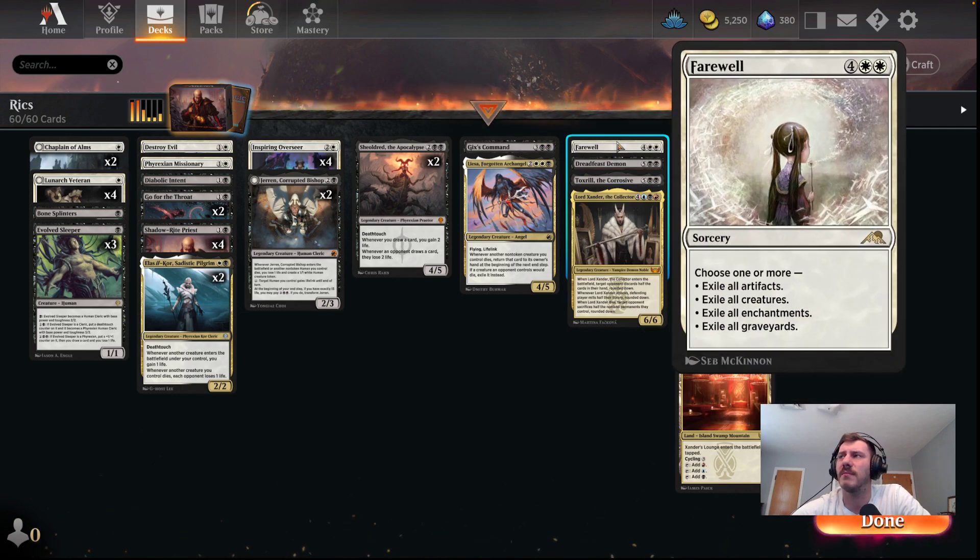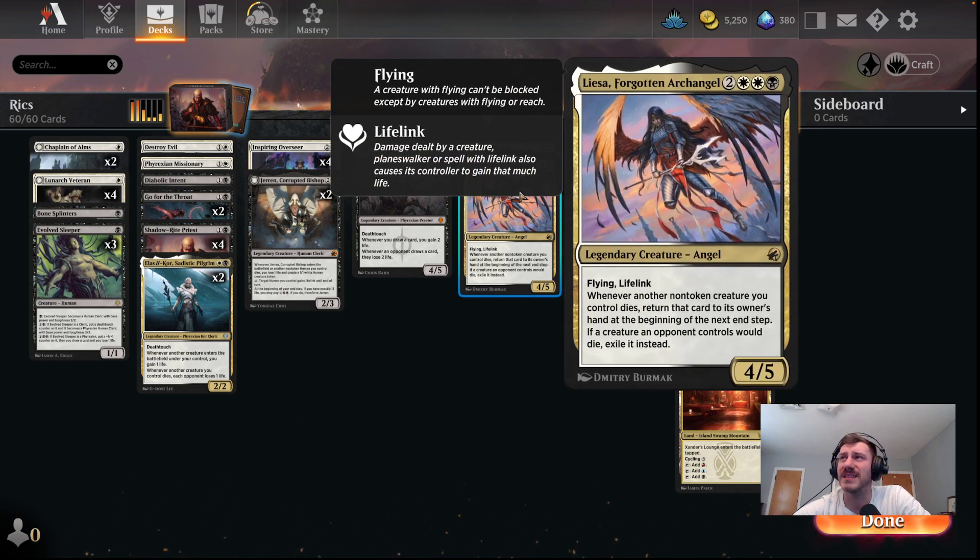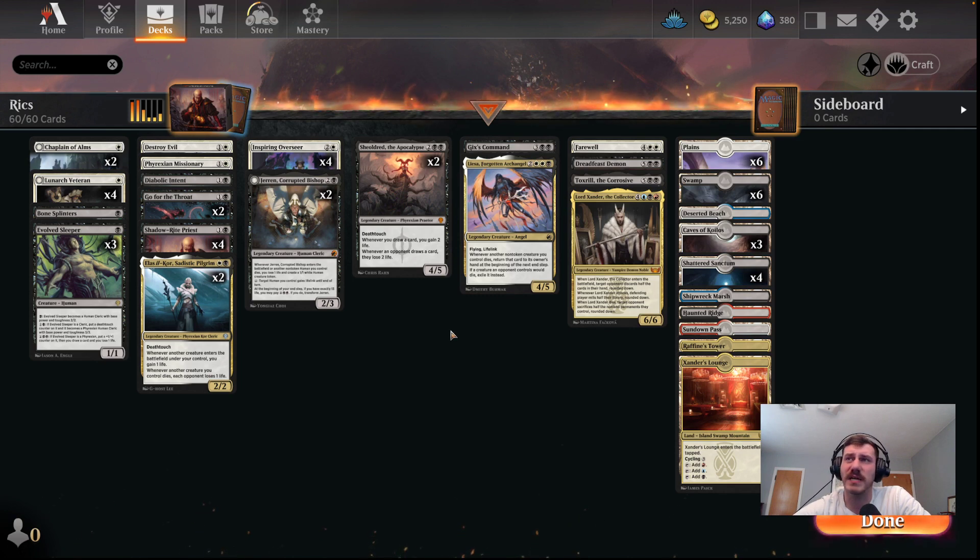We have a board wipe here for a bunch of things. Gix's Command — this is my first time running this card; so far it's been great whenever I've drawn it. Liza — just kind of helps if we're sacking things to the priest. Sometimes we can just get them back to our hand for more value. Also just a 4/5 flying lifelinker — pretty good. A lot of times I'll even cheat that out depending on the circumstances.